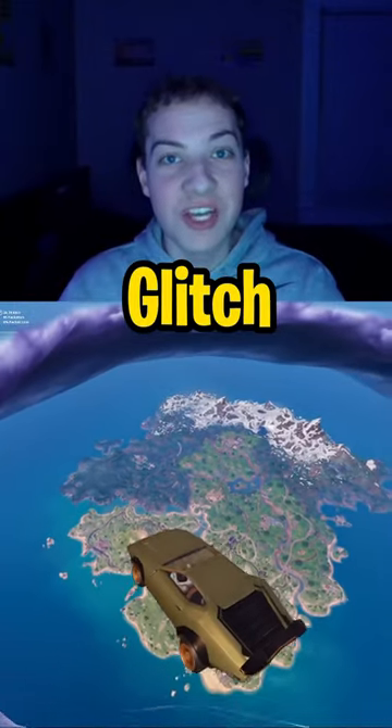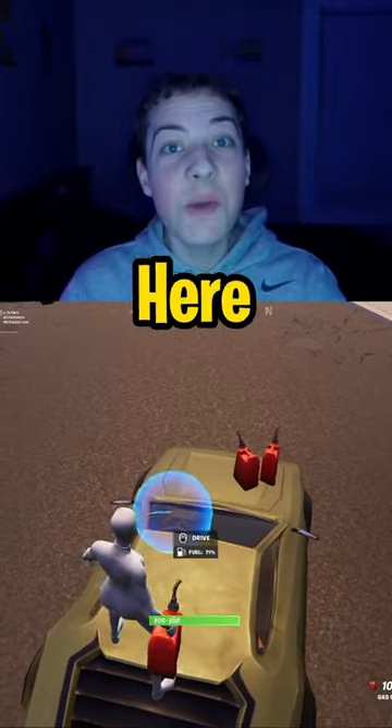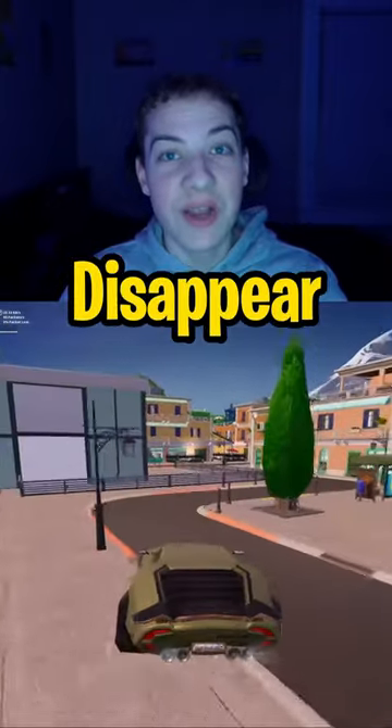How to do this insane flying car glitch: get a car and go to this gas station, grab the three gas cans here and put them on the front of the car, then drive until they disappear.